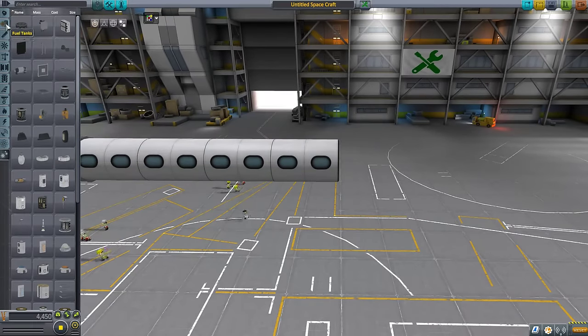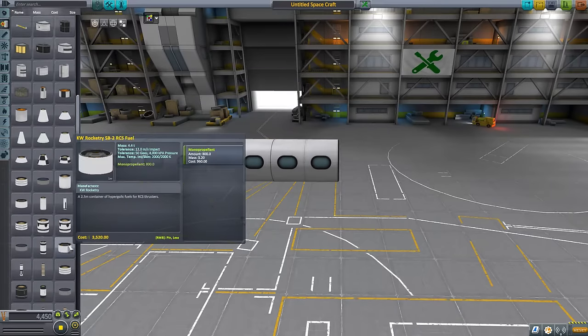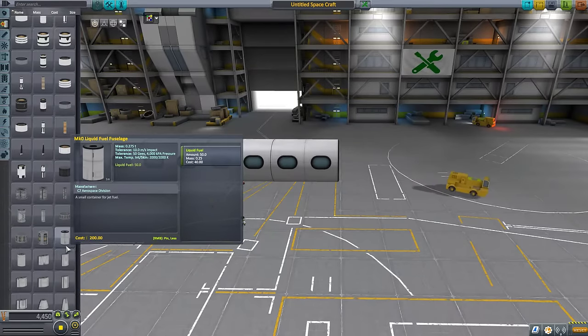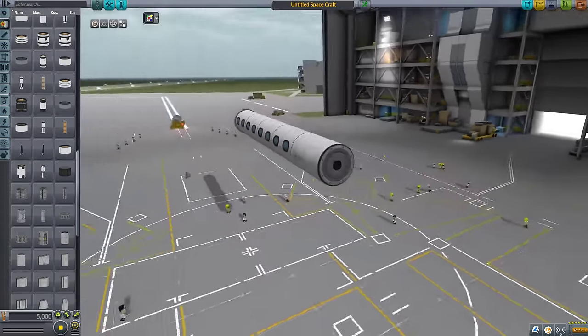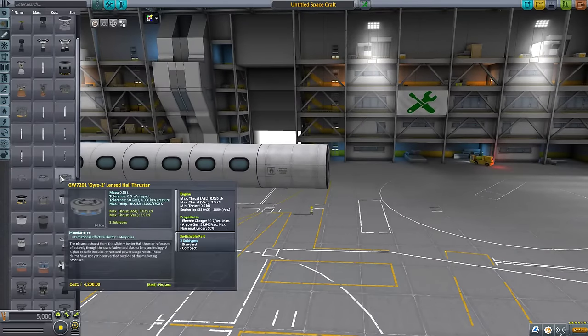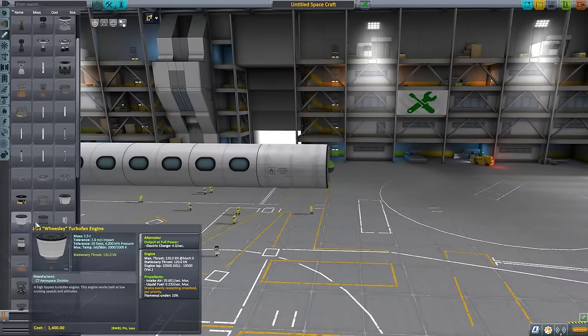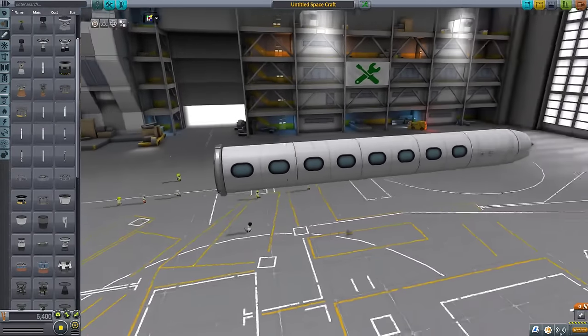I think I need some fuel. Where'd you go, fuel tanks? I have lots of mods right now. We'll stuff an engine back here. We'll find the Weasley. That should be enough airplane for us today.